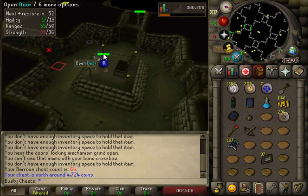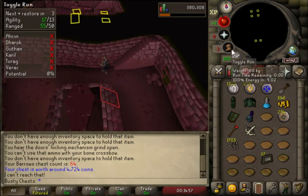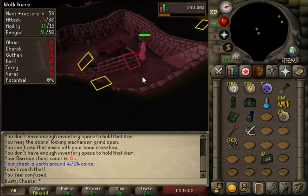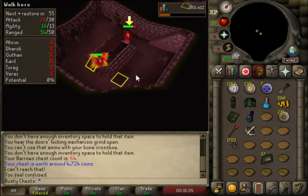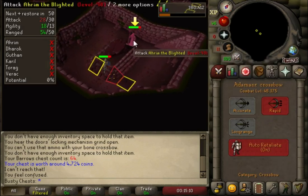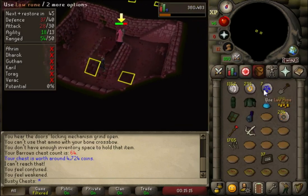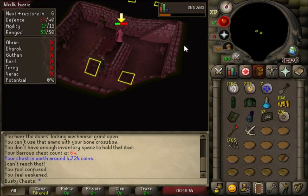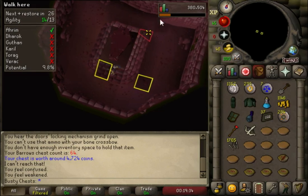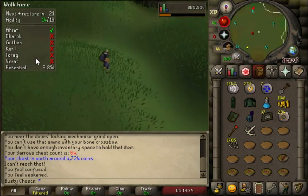We're going to smash out a load of chests in this video and work our way towards our first item. Just to show you how accurate this is — here's me fighting Ahrim. Two hits in a row, still not poisoned, got a bit unlucky there. But look, three in a row — just every single time it smashes him. He's the lowest range defense of the brothers but he still has a good bit. It just always hits Ahrim with the adamant crossbow full blue dehyde.